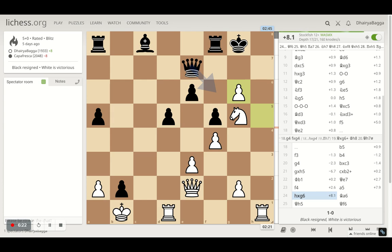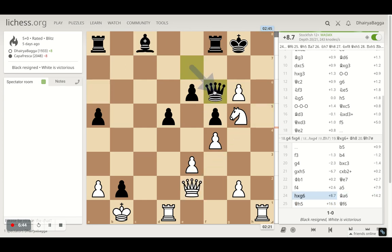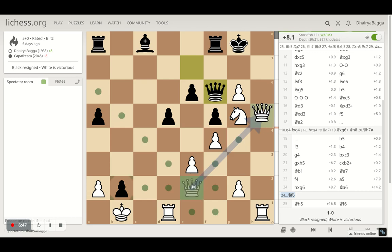The queen is going to come to h5 — that is the biggest threat. The opponent cannot do much about the situation but tries to attack the queen. The queen comes onto h5 as predicted, and that move couldn't have been stopped. The best move for the opponent is to play queen to f6.